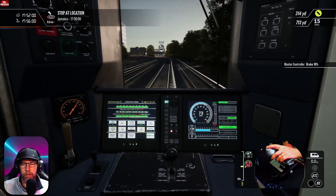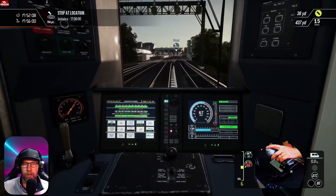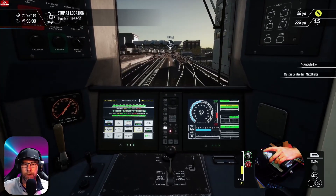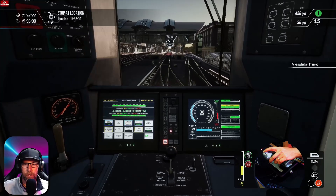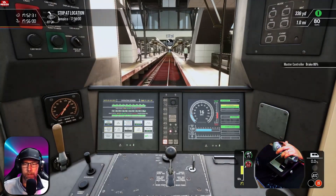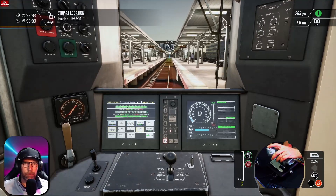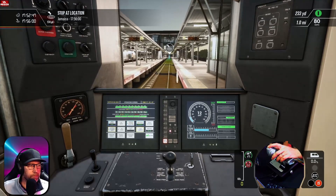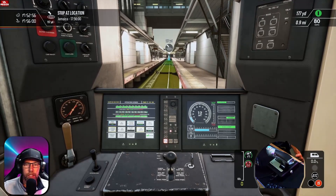Let's start slowing it down, ready for this station. We did have a huge speed reduction. We need to slow down a little bit earlier coming into the train stations because the speed drops quite significantly. But we survived — we didn't get the train shut down. It was probably a little bit harsh on the brakes for the passengers, but we're all good. 15 miles an hour speed limit, both in-game and on the ATC.